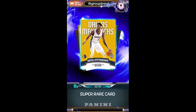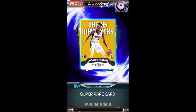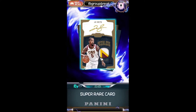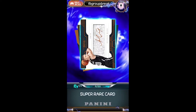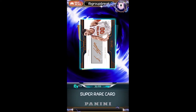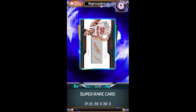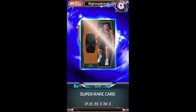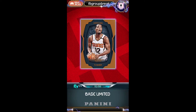First off, Kostas Antetokounmpo — I wonder if he collects his own cards like his brother does — numbered to 99 for the Mavericks going to Ryan. Next up, J.R. Smith Peerless numbered to 25 gold for the Cavaliers, that is Keith. Another Moussa card numbered to 199 for the Nets going to Connor. Enes Kanter for the Knicks going to Larry. Another Hawks rookie, Omari Spellman numbered to 149, also going to Larry. And a T.J. Warren base card 199 for the Suns, Jason.